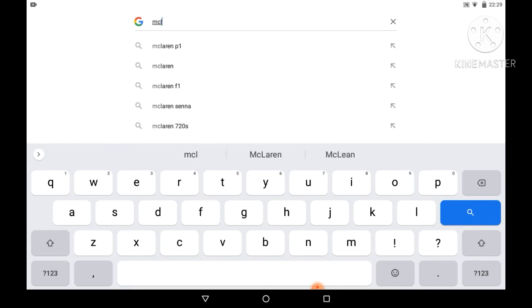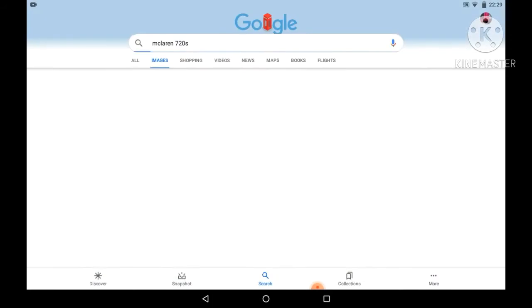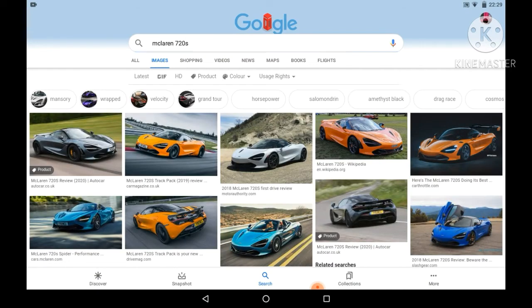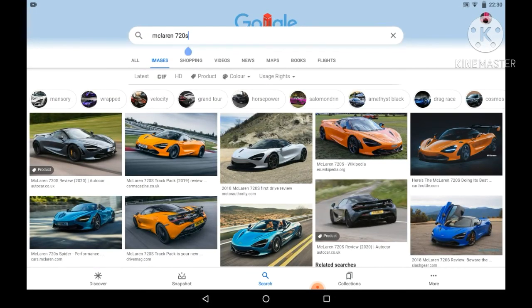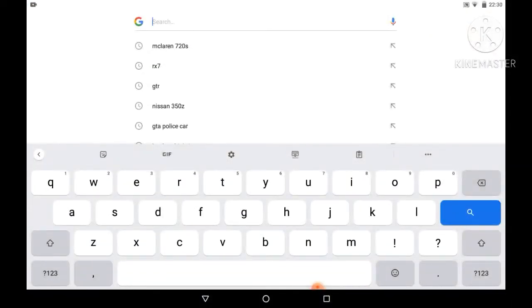Number 3 is the McLaren 720S. It'd be a very cool car to drive — it's like a McLaren P1 but it's not exactly that, it's the 720S. Please Rockstar, I need at least one of these vehicles. That was number 3.